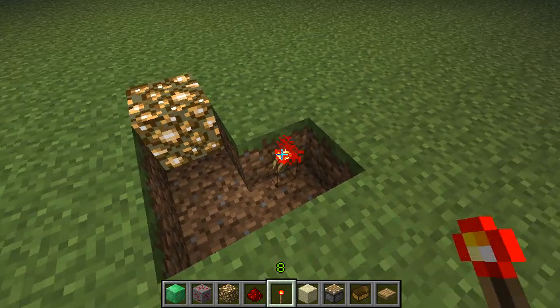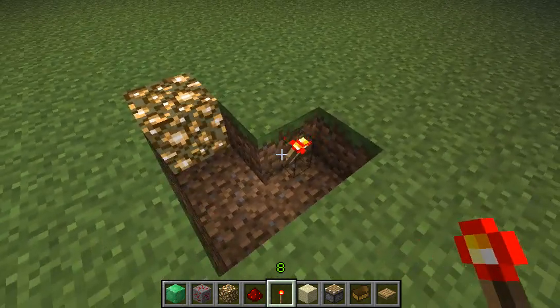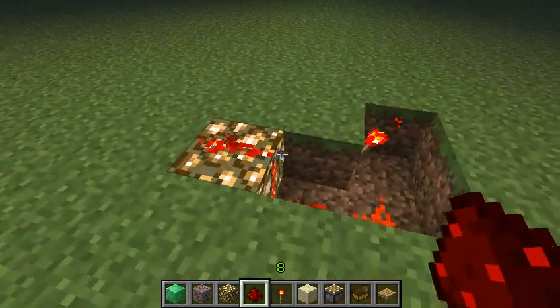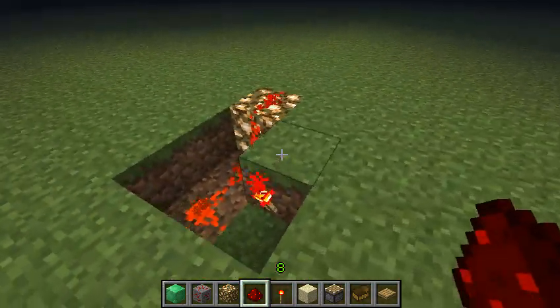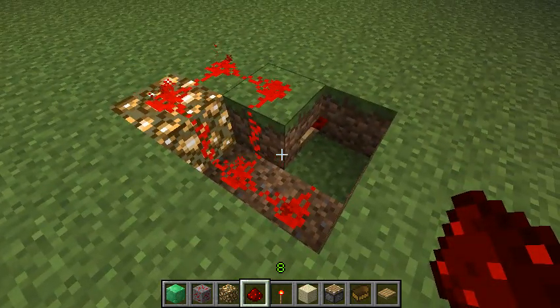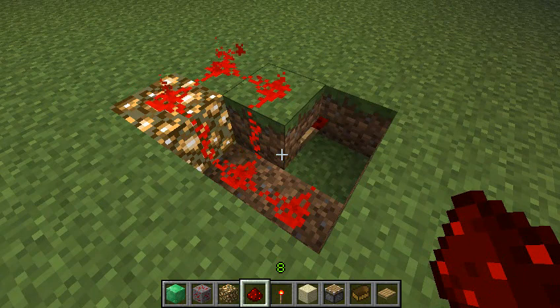Now we'll place a redstone torch here. We will connect that all together, and behind the torch we'll just connect all that back up. As you can see, the redstone torch is off.